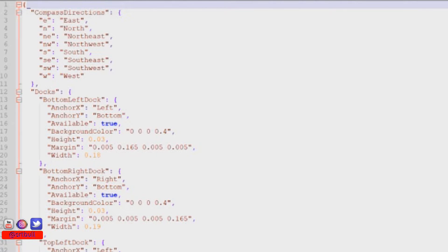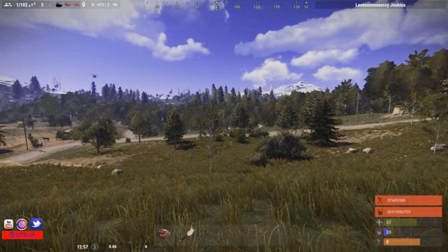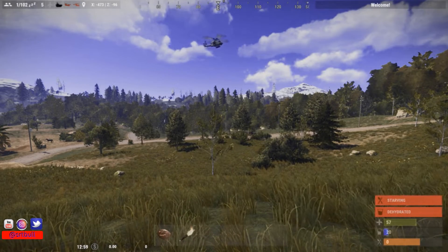You can turn the compass feature back on if you'd like, and then you can determine what it says on screen when the player is facing a given direction. The next section is called Docs, and this covers the four different quadrants of the screen where you can place these different info panels — top left, top right, bottom left, bottom right. The coordinates inside each section determine the placement of that quadrant on the screen. Most of our information right now is on the top, but you can change that around so everything is on the bottom, or configure it however you want.